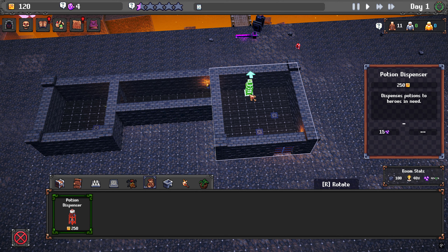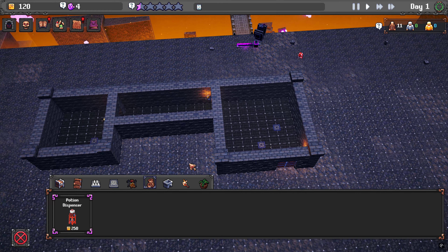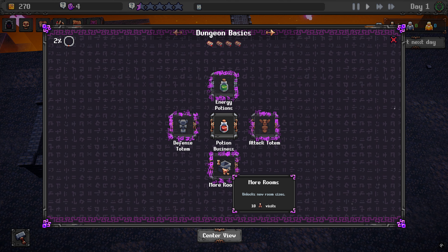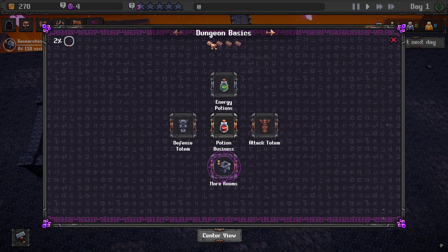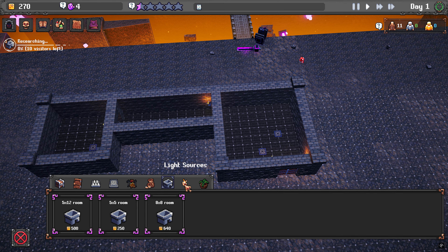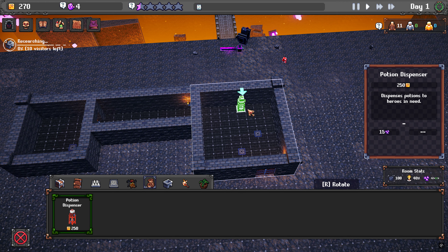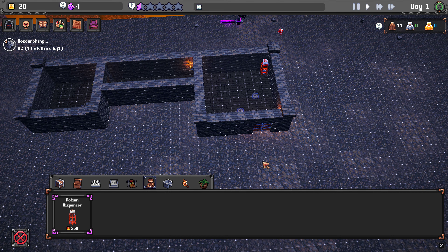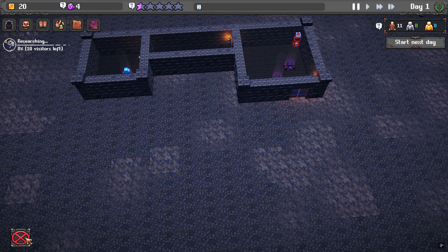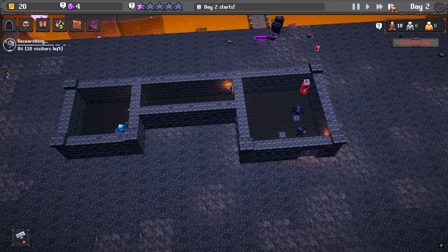We don't even have enough for this thing - well that's a bummer. We got some cash - now we can do something. Let's get more rooms. Oh there's multiple pages of perks, that's cool. This will get us some money at least. Light 40%, decorations 54% - none of these rooms are really great right now, that's fine. Let's just start the day. We bought the potion maker - hopefully it gets us some more money.